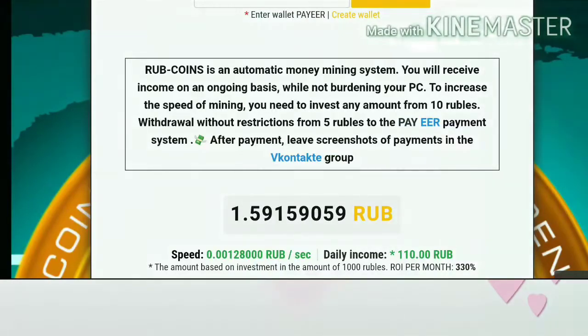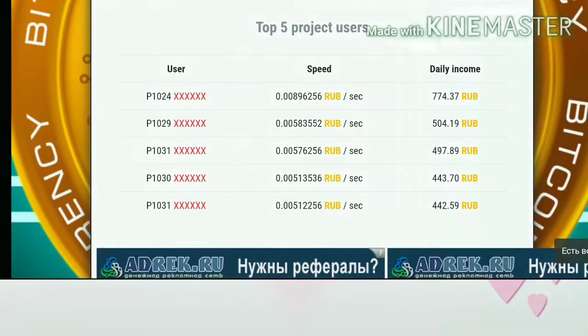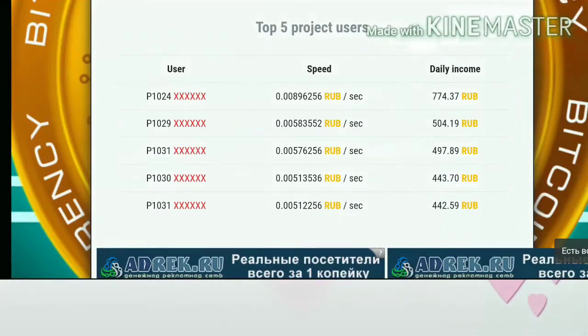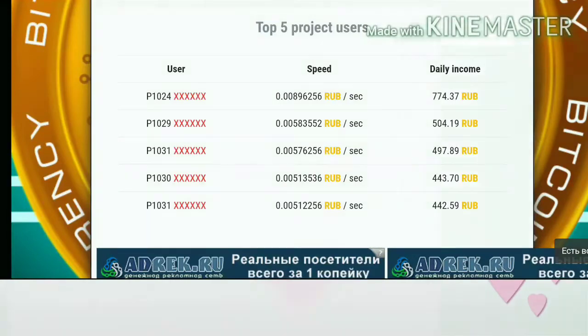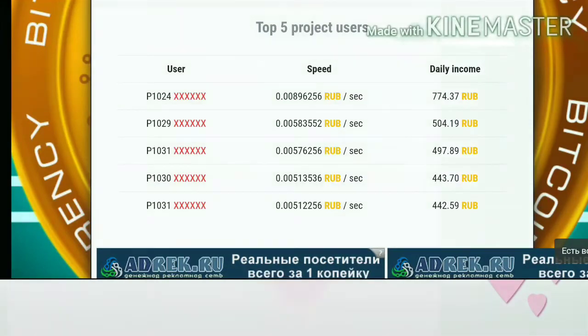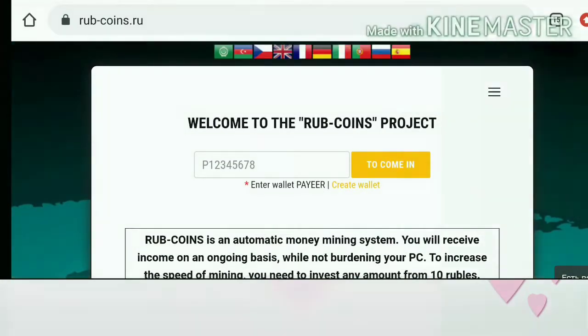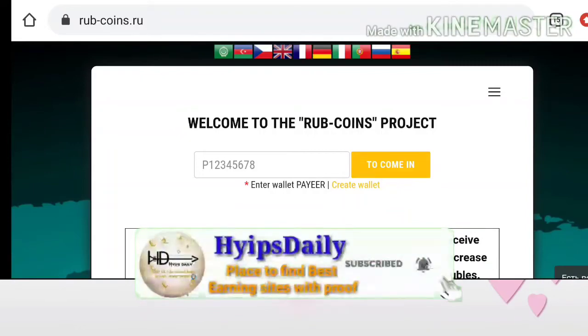By investing a few amounts here you can increase your mining speed, and by increasing your mining speed you can also increase your earnings. You can see here the top five investors are displayed. Someone has invested 774 rubles and received a corresponding mining speed. Someone else invested 504 rubles and received a certain mining speed as well. My suggestion is you can go for investment — it helps you earn more from this site.